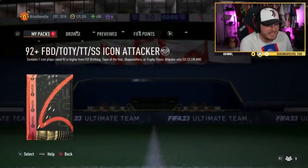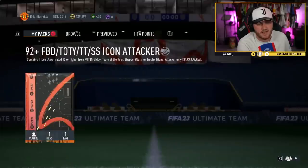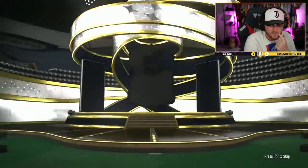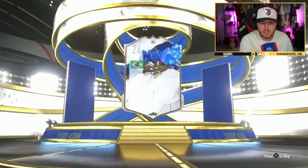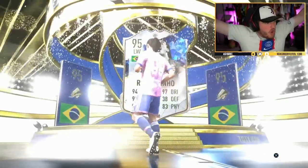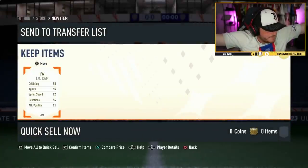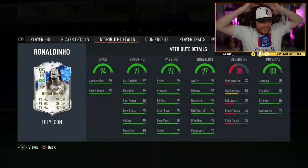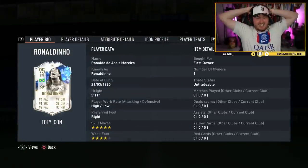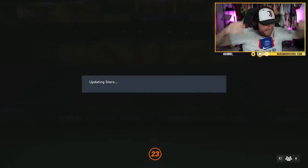Second one now — come on, give us a Shapeshifter or a Team of the Year. Those are the two least common but also the two we want most. Hey Team of the Year — let's go! Wait — Chris in chat literally said 'you're about to get Dino, I can feel it' — and he was right! No way! Team of the Year Ronaldinho is insane — no way!